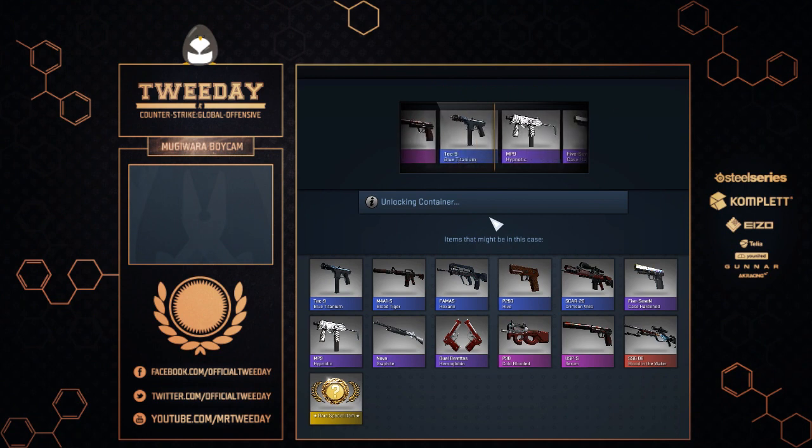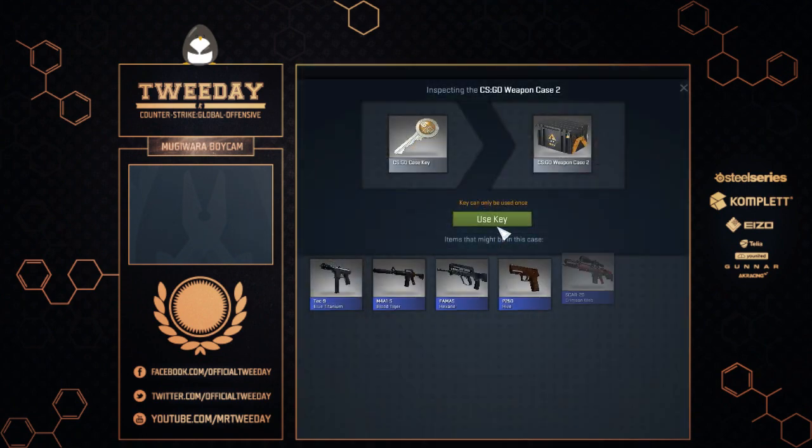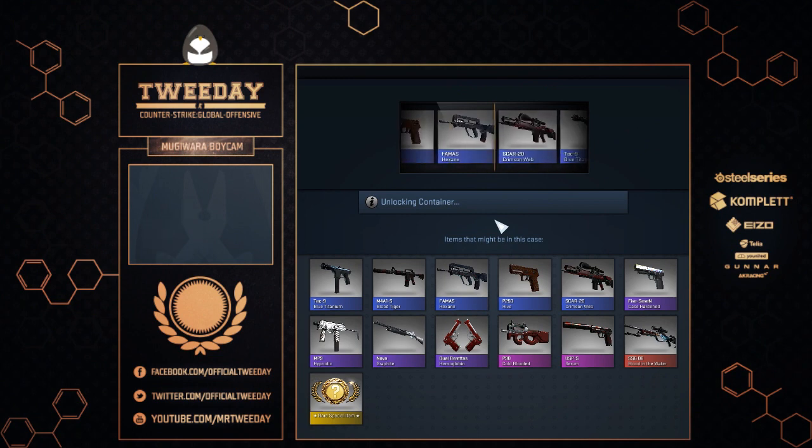How many knives have I gotten so far? Two. You can see the counter below my actual webcam. It is starting off with a P90 Cold-Blooded — that is actually nice for a change, but we've had that already. One part starting off good, 49 shit items, so let's see.